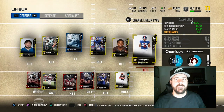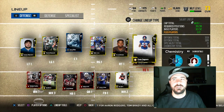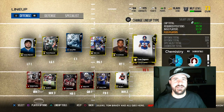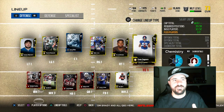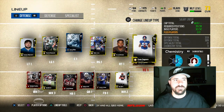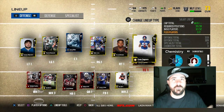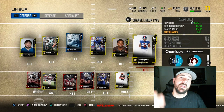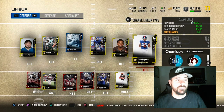I grabbed Evan Engram at tight end — he's got to be the budget steal of the first couple weeks in salary cap. He's the fastest tight end, really cheap on cap and cheap on coin. I might have got him for $4k. He'll play tight end for me for a while — it's going to be a while before they put out another tight end fast enough to compete with him at a low cap and low coin. So we stayed budget there.